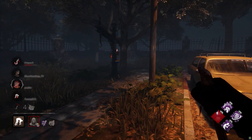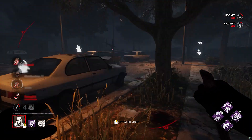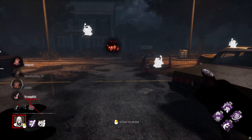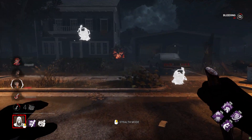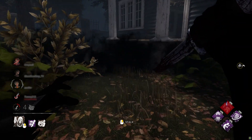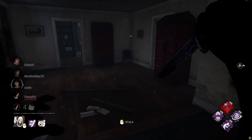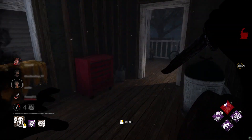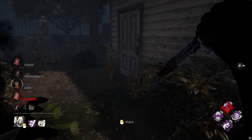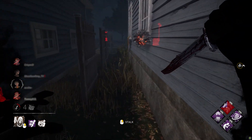I'm going to trigger Thrilling Tremors just to buy me some time. I'm going to take a look around and see if anybody is working on gens. Thrilling Tremors has locked that down for a while. I don't see any scratch marks there, which means they probably ran to the left of the hill. So I'm going to go in the house so I can hear both the left and right side and cut them off.